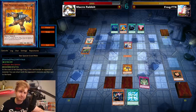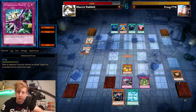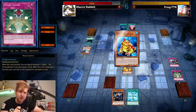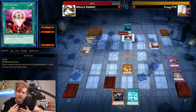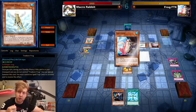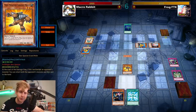Light and Darkness Dragon always has to negate the first card in the chain — it will immediately chain to the first card activated. You can then chain to that with Bottomless Trap Hole. In this case, the Light and Darkness Dragon was banished, but Macro Cosmos still resolves because LaDD wasn't able to reduce its ATK/DEF points to negate it.